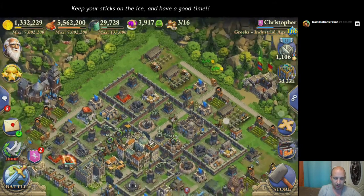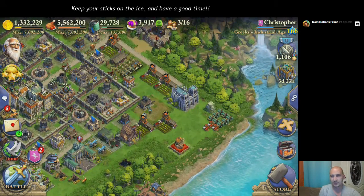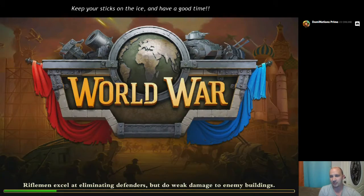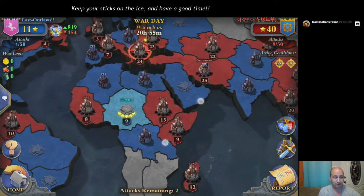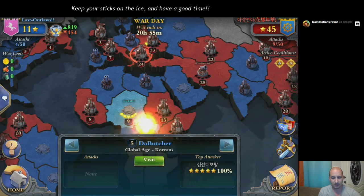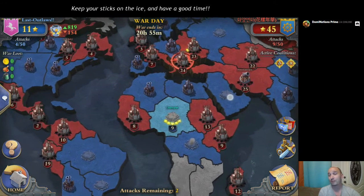We are in war against what appears to be a pretty tough looking alliance, and we're doing kind of a cell strategy — it is new to us. We have four attacks in, 11 out of 11 stars, with four out of 50 attacks. And they have got 45 stars with nine out of 50 attacks, which is perfect.